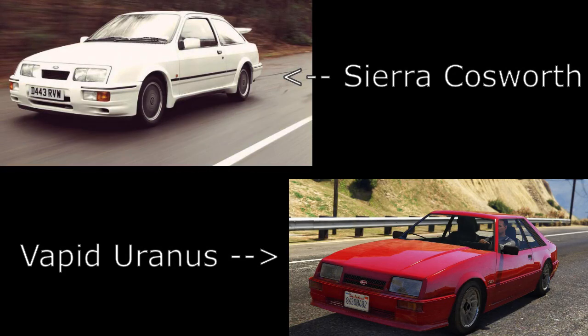At number seven we have a car from GTA 4. In real life it's the Ford Sierra Cosworth, and in GTA 5 that is the Vapid Uranus. It's a really cool, classic British car, and Rockstar have been adding loads of classic European-type cars at the moment. I definitely know that people would buy this car and I just can't understand why they haven't already added it. It's the kind of car that would fit with this theme.